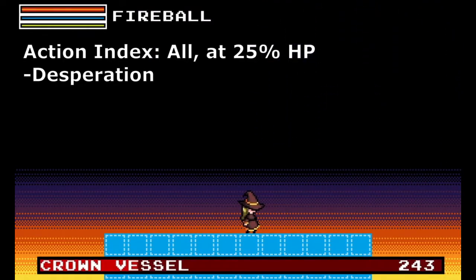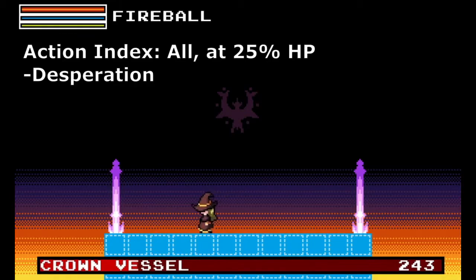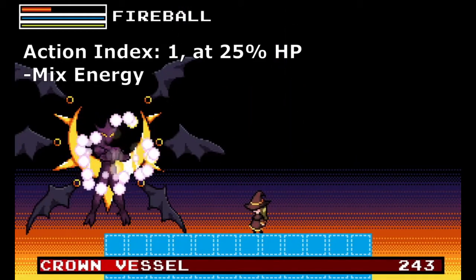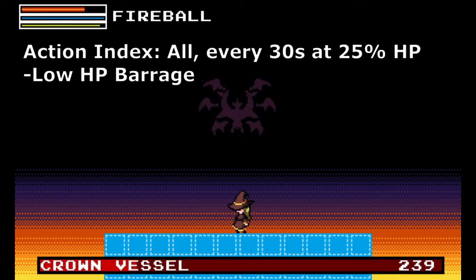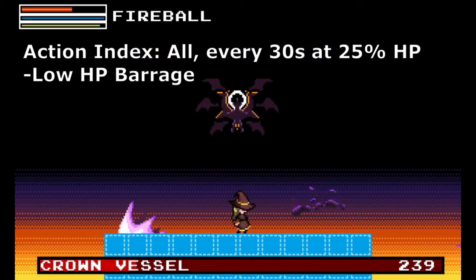When its health reaches below 25%, it will execute a desperation move. This is only executed once throughout the entire battle. Afterwards, the attack pattern changes a bit. On action index 1, it uses a mix of both Fire and Dark Energy as a single attack. For the timed attack, it now waits 30 seconds instead of 60, and uses both the Barrage and the Triple Bomb in the same attack.